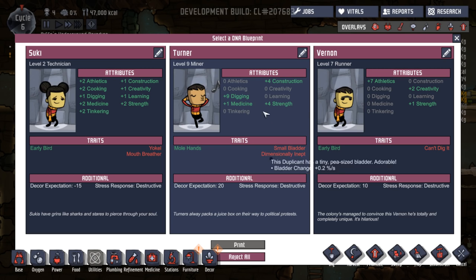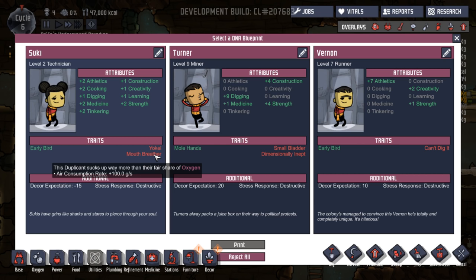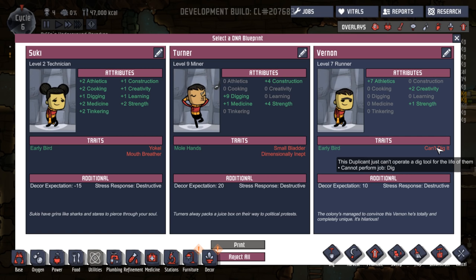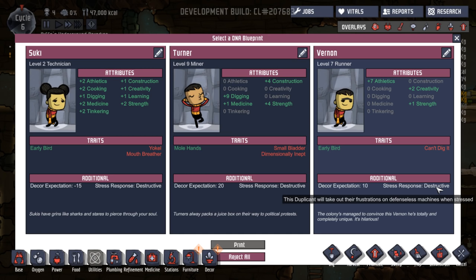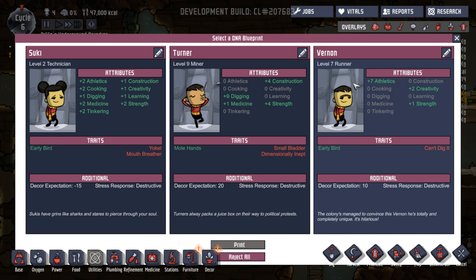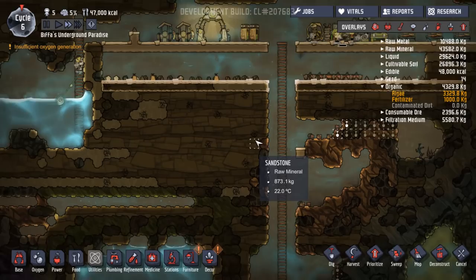Wow — small bladder and dimensionally inept, but they're good at digging, building, and strength. Not much of a difference in bladder — plus point two, that's not much. But can't build. Suki looking good with all the stuff here — she won't learn well though. Vernon's looking good. Decor expectation 10, that's not too high. He's totally completely unique. Stress response is disruptive, but we're not going to get them stressed. I reckon Vernon — with the athletics, some creativity and strength, he gets up early. Vernon, welcome, come and join us. Lovely to have you.